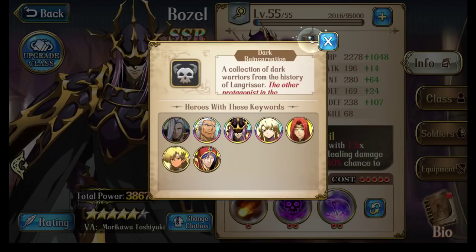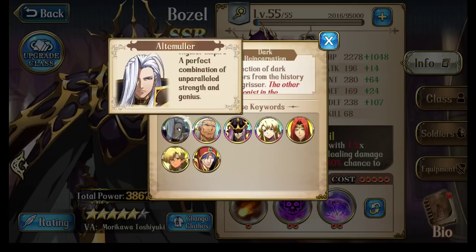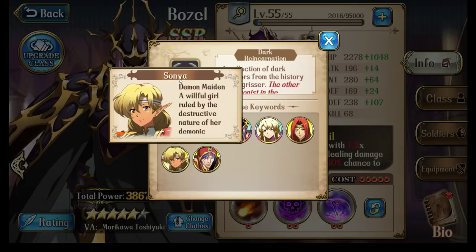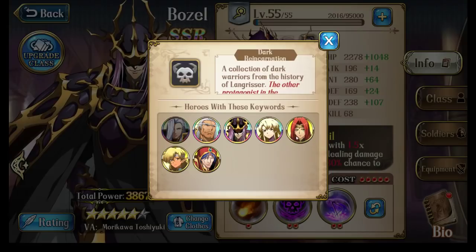Characters who fall into the dark faction include Altai Muller, Bernhardt, Lana, Bozo, and Egbert — who is commonly used. The last two, Sonya and Varna, neither character is used that often, and I don't know anyone who's built either of those two. But the remaining four characters are very commonly used in parties, so that's an interesting note.